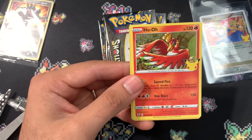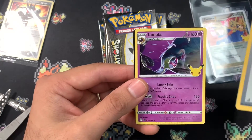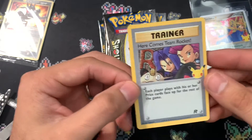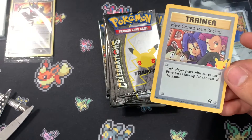Next pack we start off with a Lugia, a Ho-Oh, here comes Team Rocket — that's my first time pulling that — and a Lunala. Here comes Team Rocket, sweet! I will be sleeving that one up.